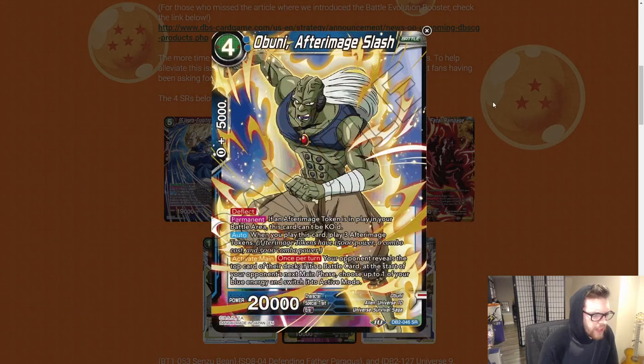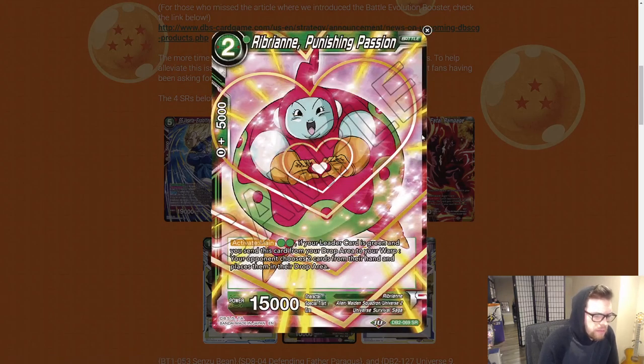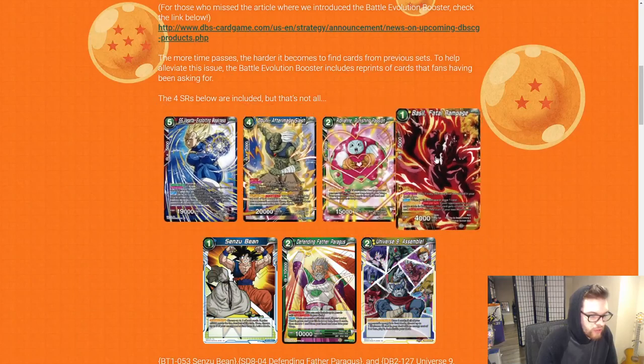They added three more cards beyond the original four. We have SS Vegeta Exploited Weakness from Draft Box 4 — one of the best red counterplays, sat at $75–$80 for the longest time, now about $20–$30. Abuni from Draft Box 6, a very strong blue staple, peaked around $75. Rebrand, a staple for green, peaked around $80. And Basil, currently the most expensive, peaking around $30. These are all very good reprints.